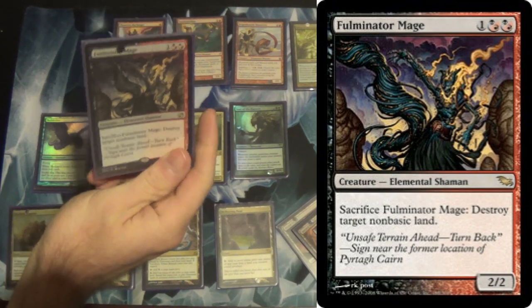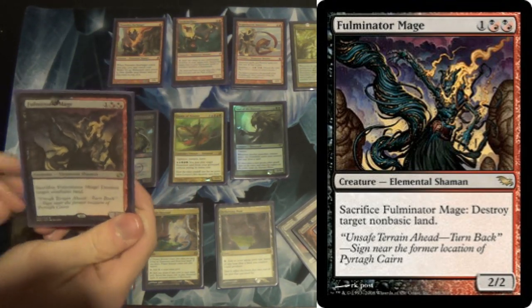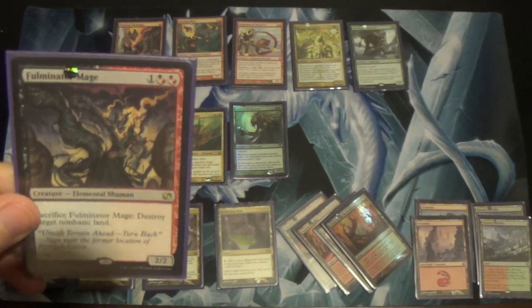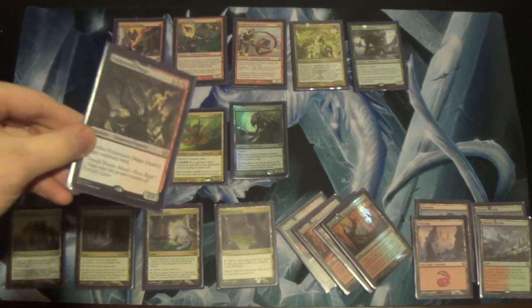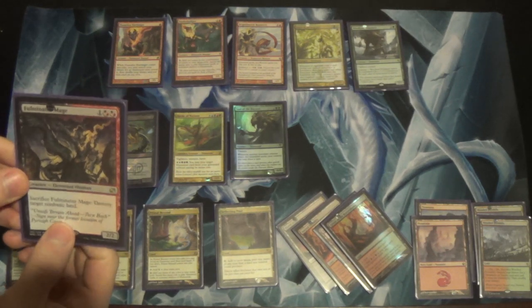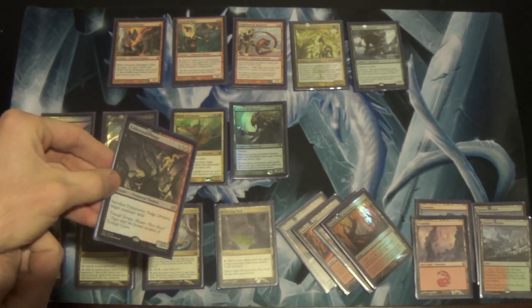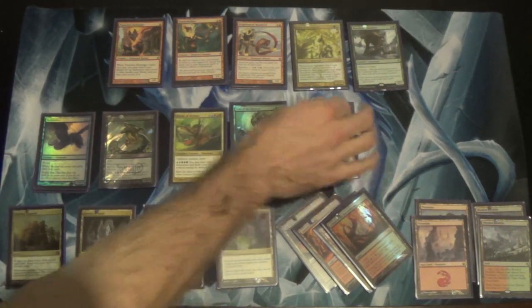Next we have a Fulminator Mage. If anything, if Shriekmaw gets replaced by anything, it's probably more Fulminator Mages. You want to talk about a combo with Horde of Notions — this is Wasteland. This is Crucible of Worlds. Every turn. Of course, by that point you probably already killed them because you're attacking with a 5/5 Vigilance Trample Haste, but nonetheless you can Wastelock the opponent if you absolutely need to.